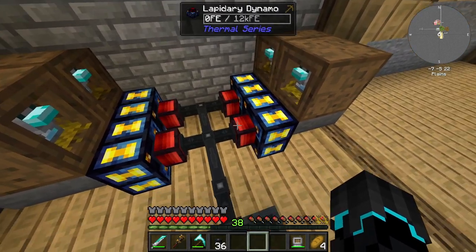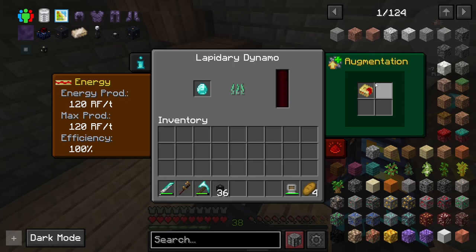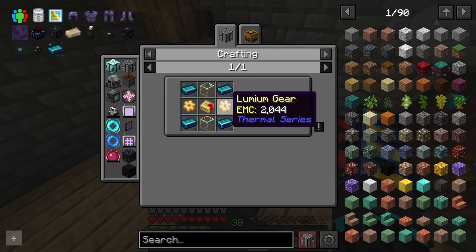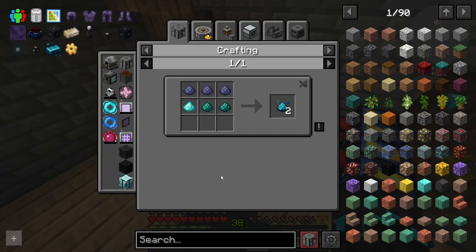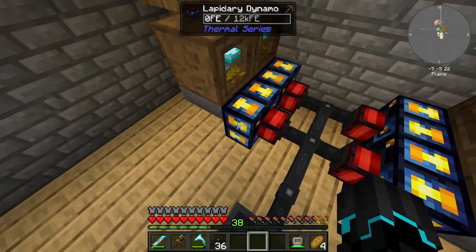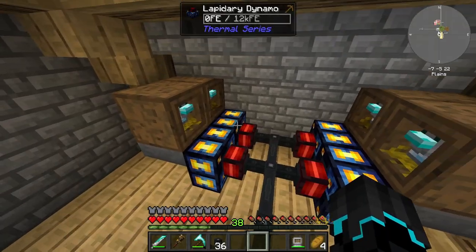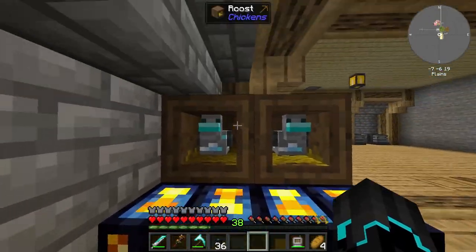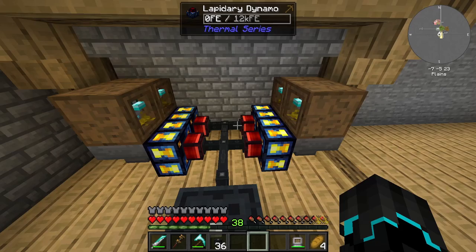So with that, we basically technically have unlimited power. The only question is can we produce it faster than we're using it? The cool thing is we can go ahead and upgrade these even further to the resonant integral components. I have no idea what that will take — ender dust, diamond dust, lead dust — you know what, it should actually be doable. We are now generating quite a lot of power, and now that I think of it, these chickens are generating a lot of diamonds. So I might change the setup and make it so we have more of these stacked on top of each other with some item cables from the wall connecting it all.